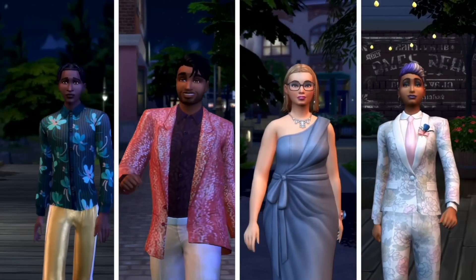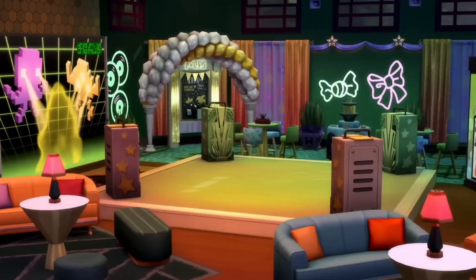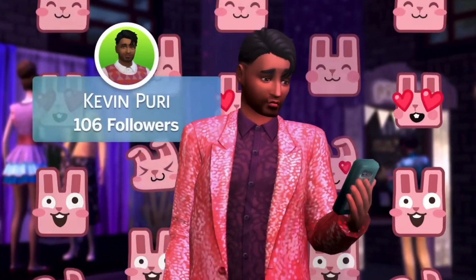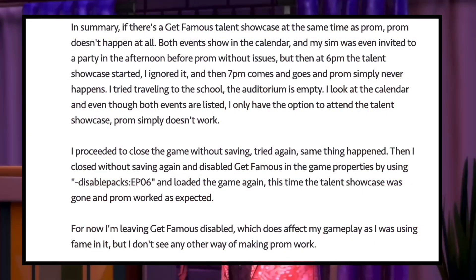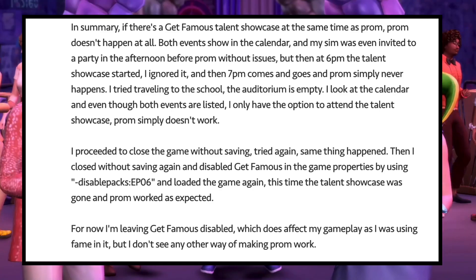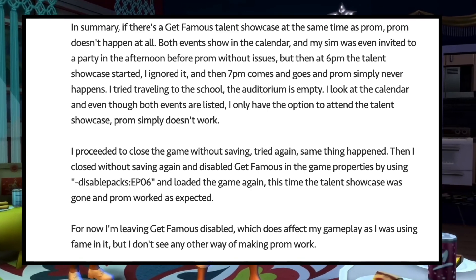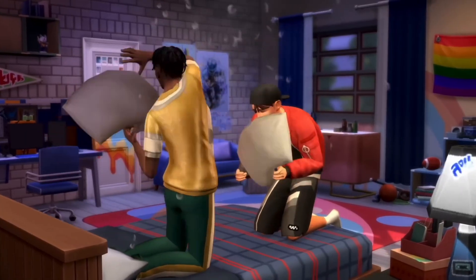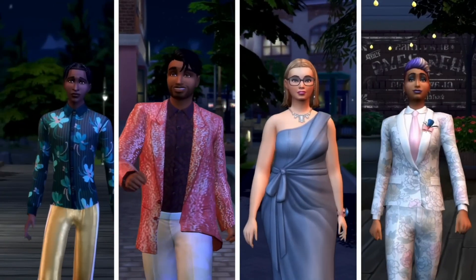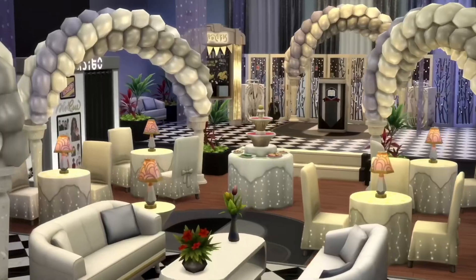High School Years has many hiccups, and one is prom. There is a workaround, but this is still an official gameplay feature and Simmers shouldn't have to use a workaround. Basically, if there's a Get Famous talent showcase at the same time as prom, prom doesn't happen at all. Both events show up on the calendar, and you have to cancel out all events on that calendar day for prom to exist. Simmers are also commonly reporting not being able to graduate.